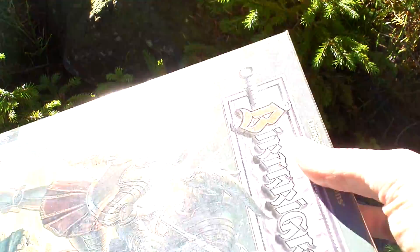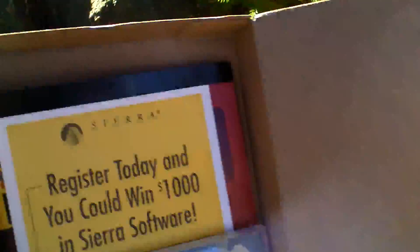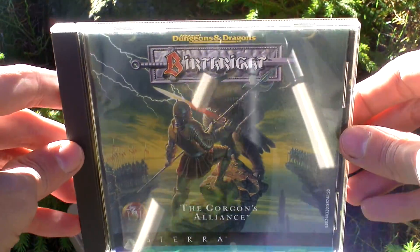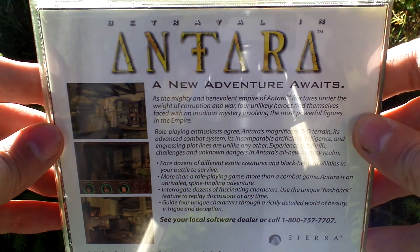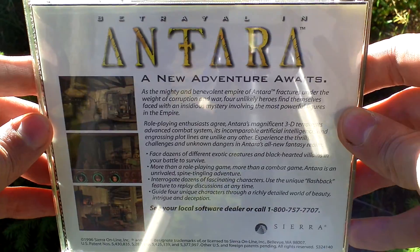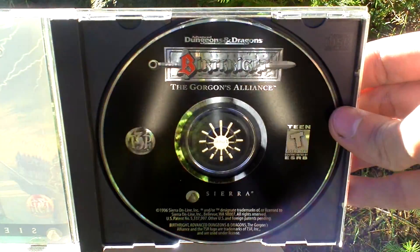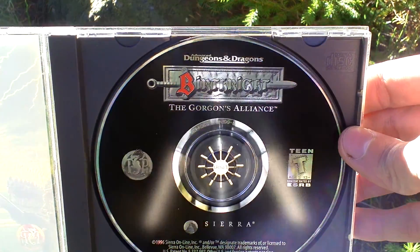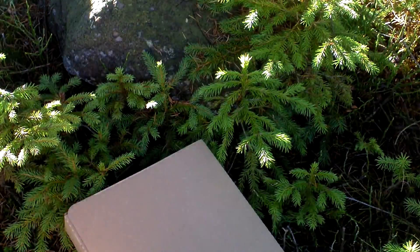Now I open the box and let's take a look inside. First of all, there is a jewel case with the media, with the CD. On the backside of the jewel case there is advertising for another game, the Trial in Antara. Inside, here is the CD with the game itself. So that's the jewel case.